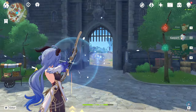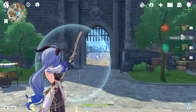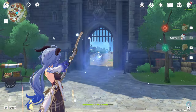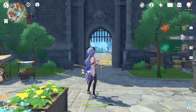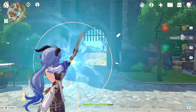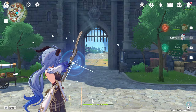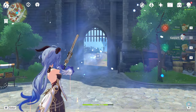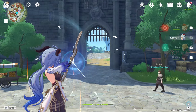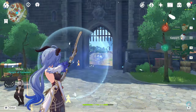For frame data on her charged attacks: from the moment you start holding the charge attack button, it takes 107 frames until you get your full charge — that's when the circle coalesces on the tip and you can fire a fully charged shot with the bloom effect, translating to about 1.79 seconds. Due to human error, we can call this roughly 2 seconds of charge time. The 107 frames doesn't include lowering your bow, which takes about 20 frames, making the total about 127 frames — roughly 2 seconds or slightly over to complete the full animation.